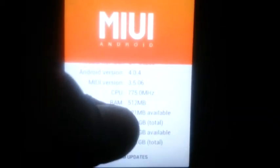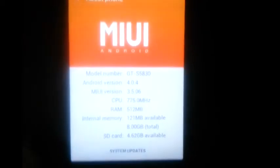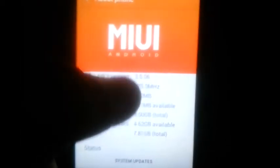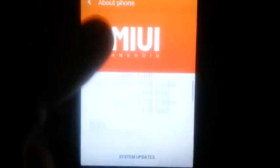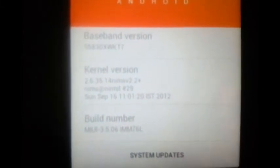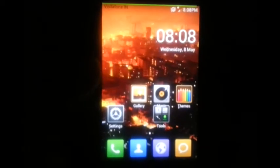It shows 512MB — that's the memory info. The internal memory HGV information might be a bit misleading, but still it's MIUI. The build date info is listed here — that's just what we have to work with.